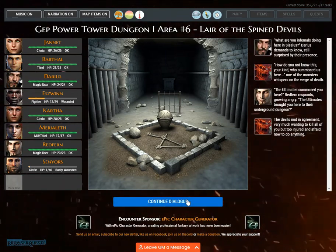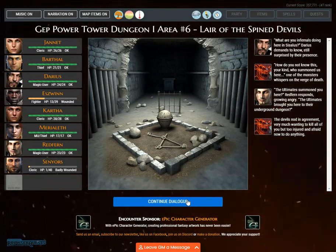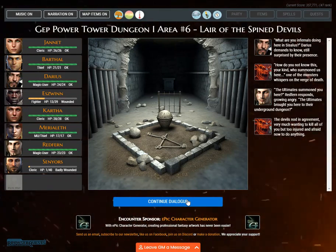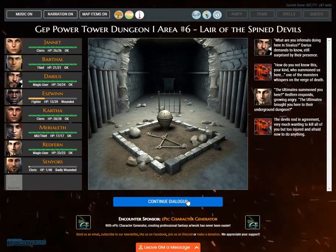'What are you infernals doing here in Cicillus?' Darius demands to know. 'How do you not know this — your kind who summoned us here,' one of the monsters whispers on the verge of death. 'The Ultimates summoned you here?' Redfern responds, growing angry. 'The Ultimates brought you here to their underground dungeon?' The devils nod in agreement, very much wanting to kill you but too injured and afraid to do anything.